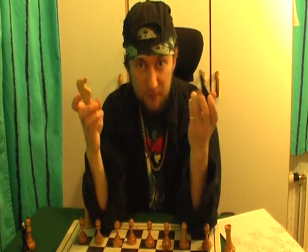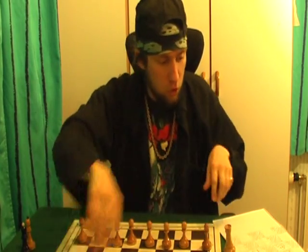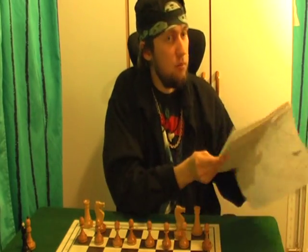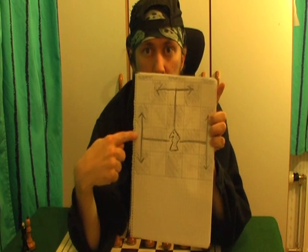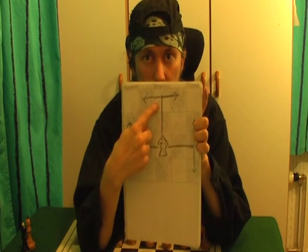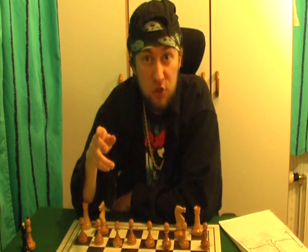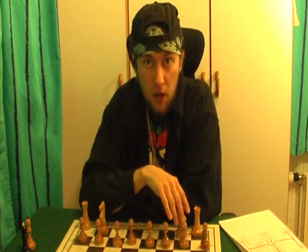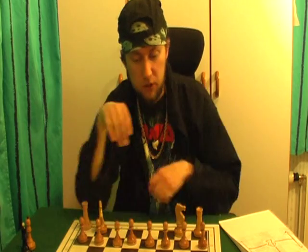Then we have knights — horses. Two white ones and two black ones; they belong next to the rook. They move in an L-shaped way: two squares in one direction, then one square to the side. A knight can jump over a piece. You are never allowed to eat your own pieces. A knight can also go backward if it likes.